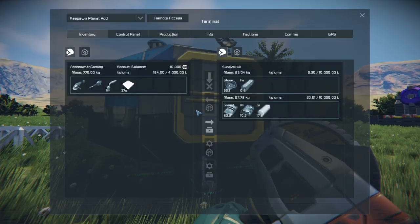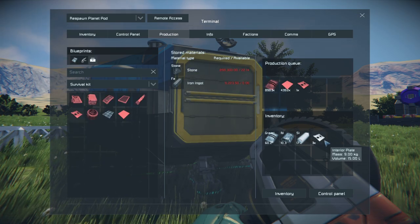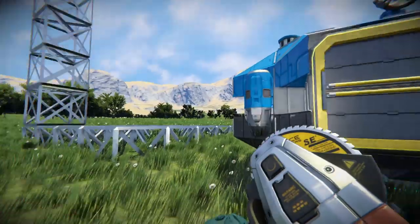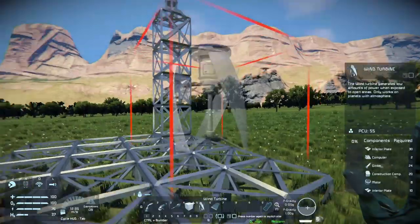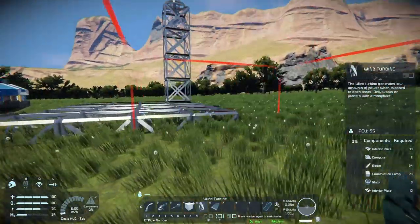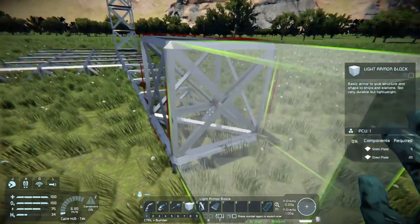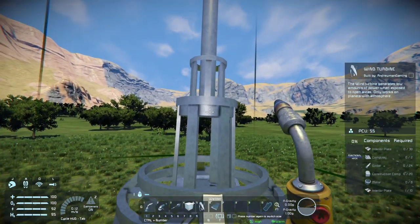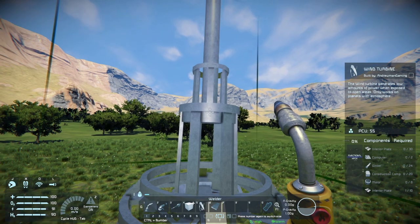So you know the drill - mine stone, go to production, make some interior plates, and then you can place wind turbines. Let's put one right here. Usually for wind power you want more than one, so let's place a second one as well. Hovering over it with the welder shows you exactly what materials are needed to build it up.